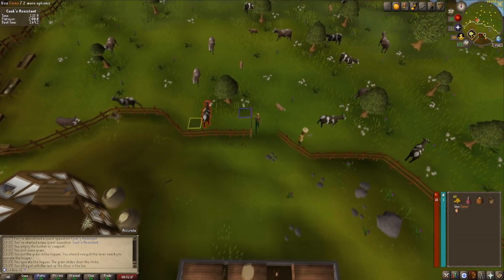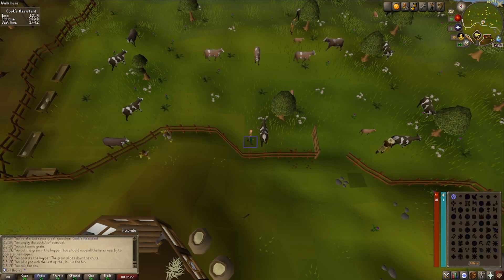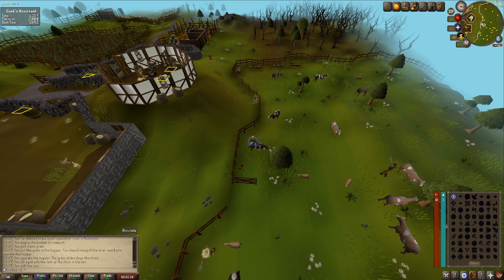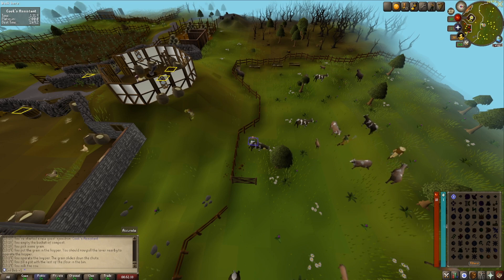As soon as you've got the flour, head to the cow. Get ready on the teleport — as soon as the milk appears, go back home. You want to be moving your mouse cursor to the top left a little bit so you can click as soon as you're in there, as soon as you've teleported.